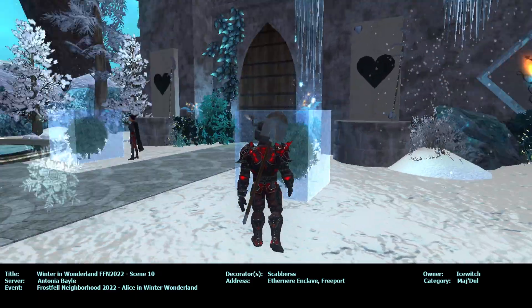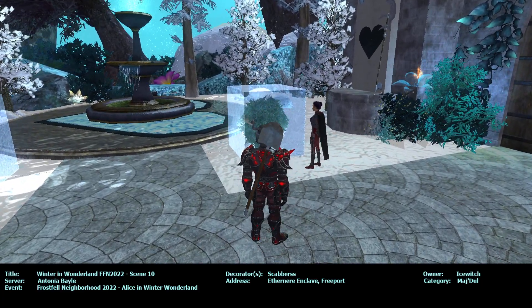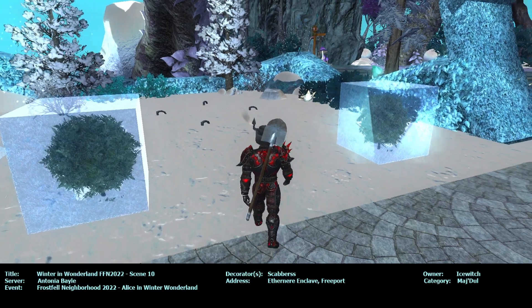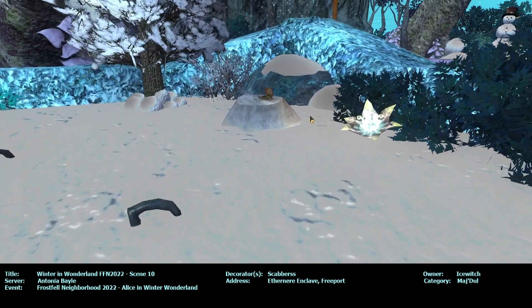The narrator says: 'Someone has left their pocket watch on this stump. As you inspect further, you notice it's two days off and the gears inside are spinning out of control. How peculiar.' Did you actually make it spin out of control like someone else did?